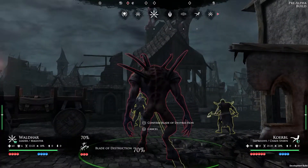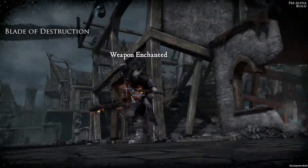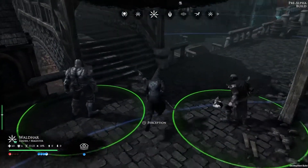Before moving, the Magisterre is casting the Blade of Destruction spell on the Dark Soul. This buff imbues the target's weapons with dark magic, increasing damage by 10% against other enemies and ignoring 5 points of armor absorption.